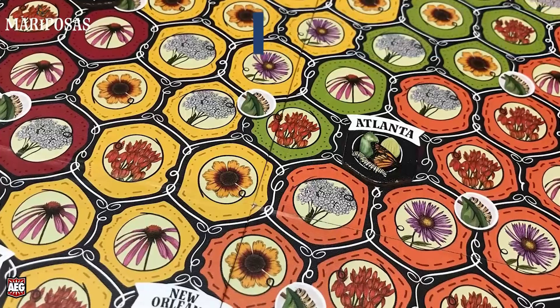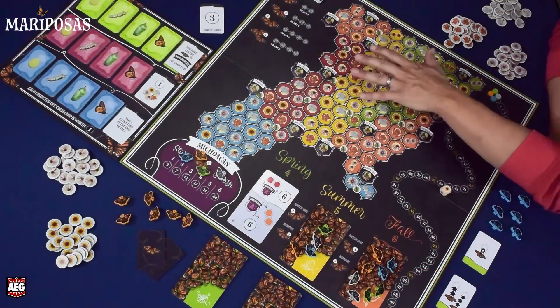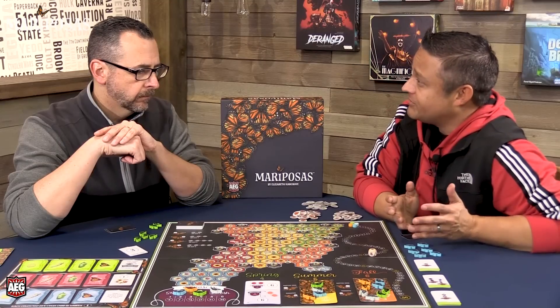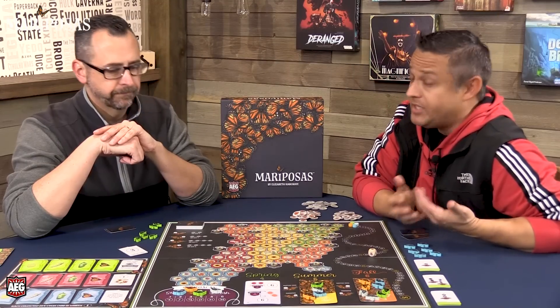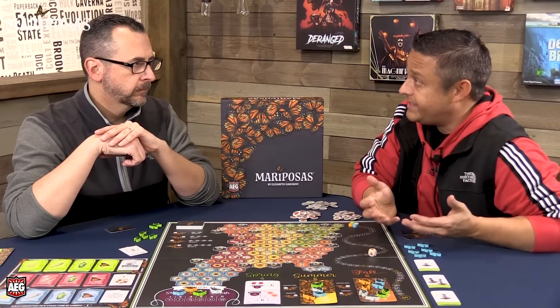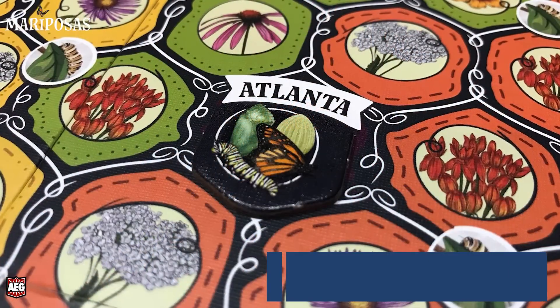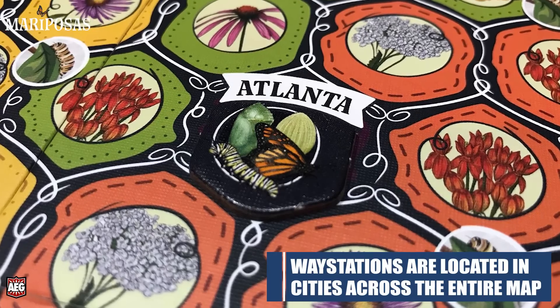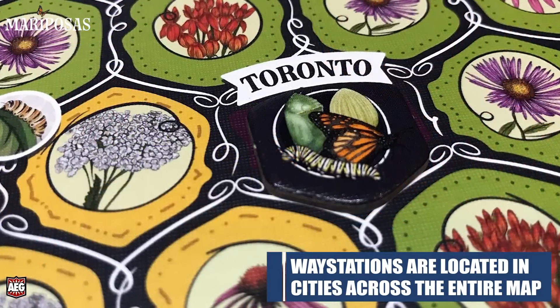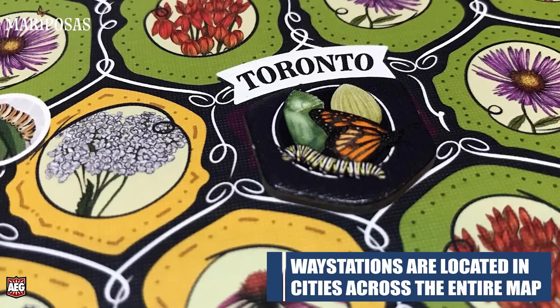The color-coded areas also have flowers in their locations — these flowers are the set collection portion of the game. You'll be going to these areas, collecting flowers, and trying to breed the monarchs. There are also many waypoints which are face-down. Interestingly, they represent real butterfly habitats with names like Atlanta and New Orleans.